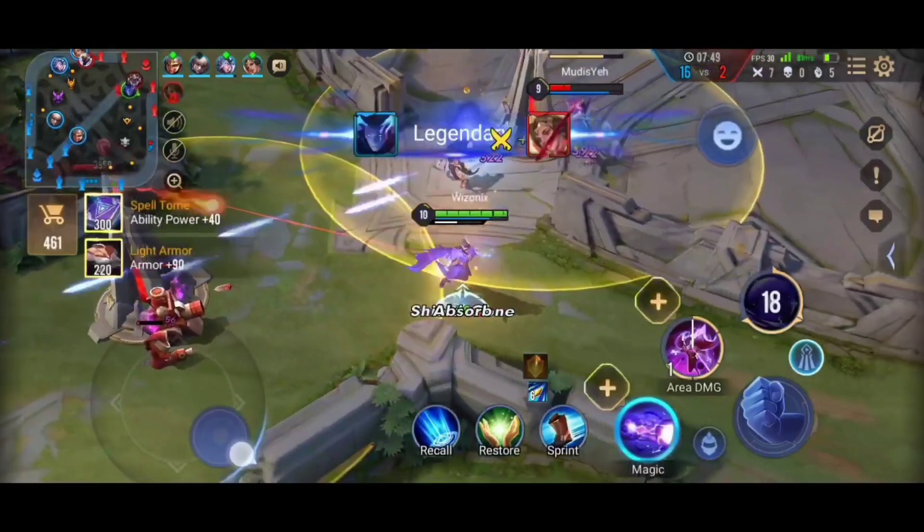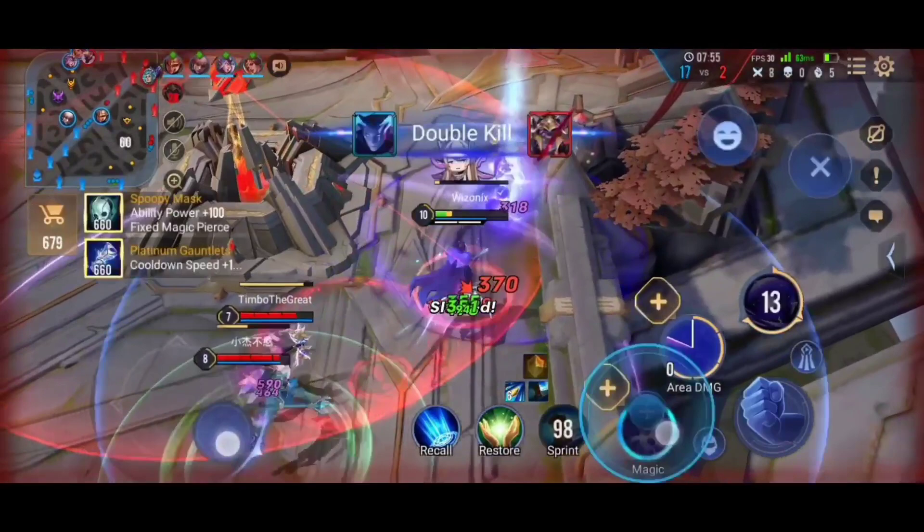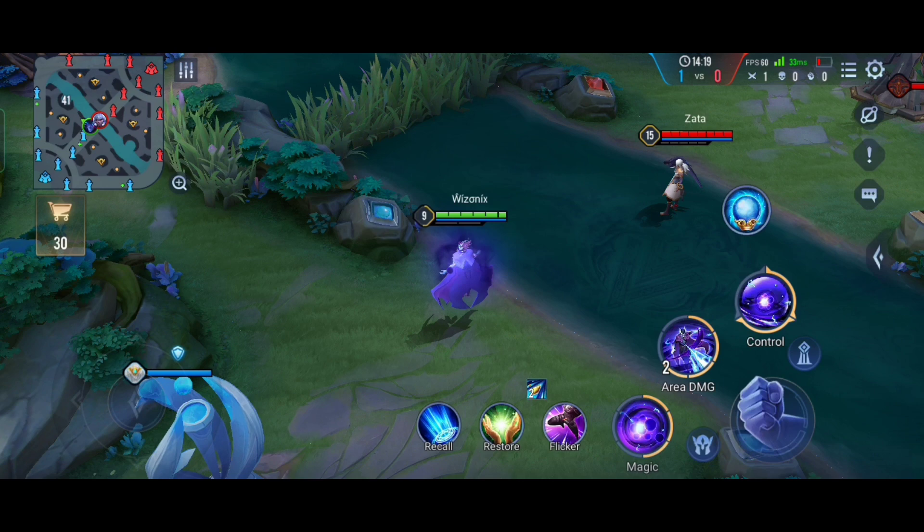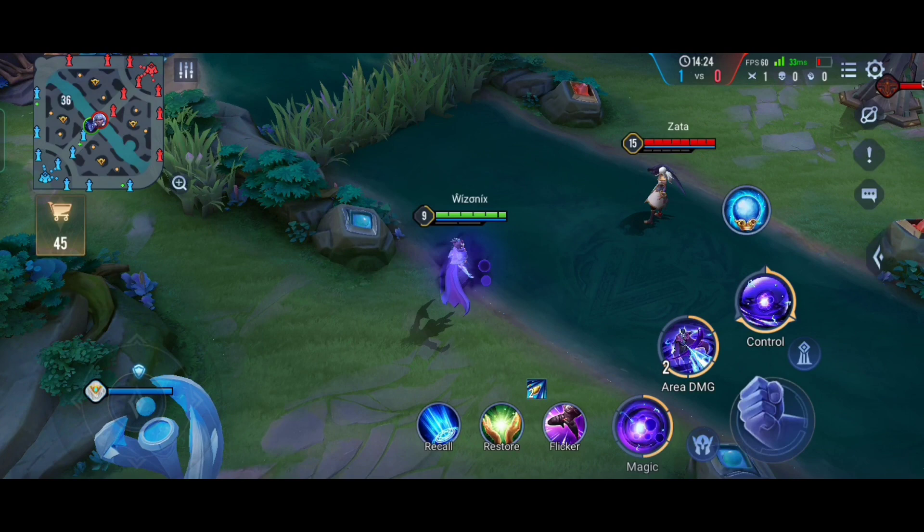Lorion is the best mage in the game right now — Zata also got nerfed recently. While laning, you can really bully the enemy laner because Lorion has a lot of range and deals a lot of damage even in the early game.